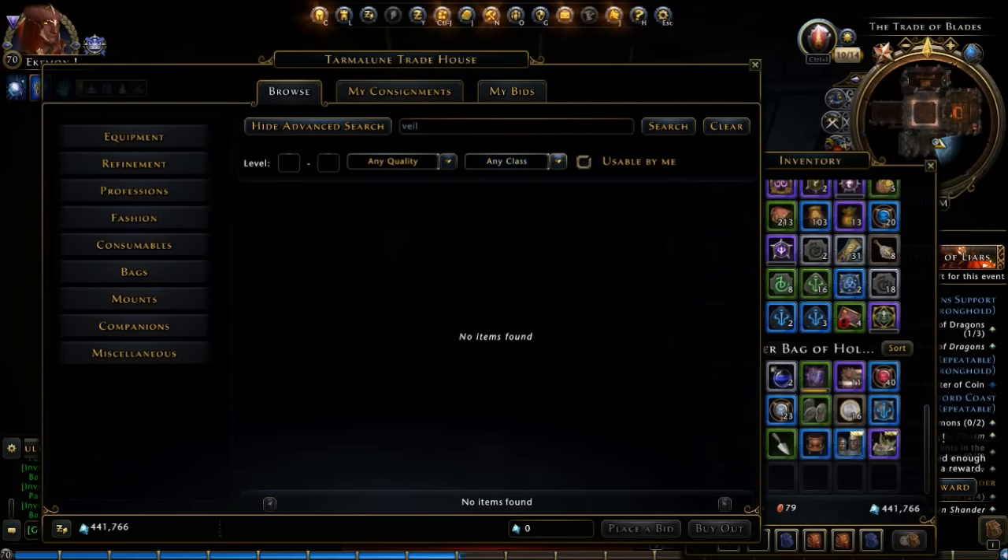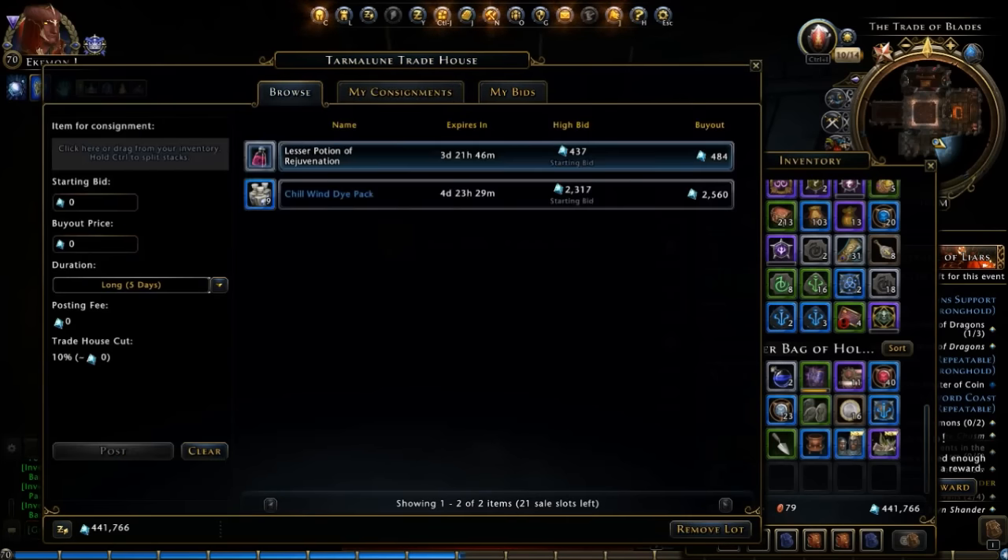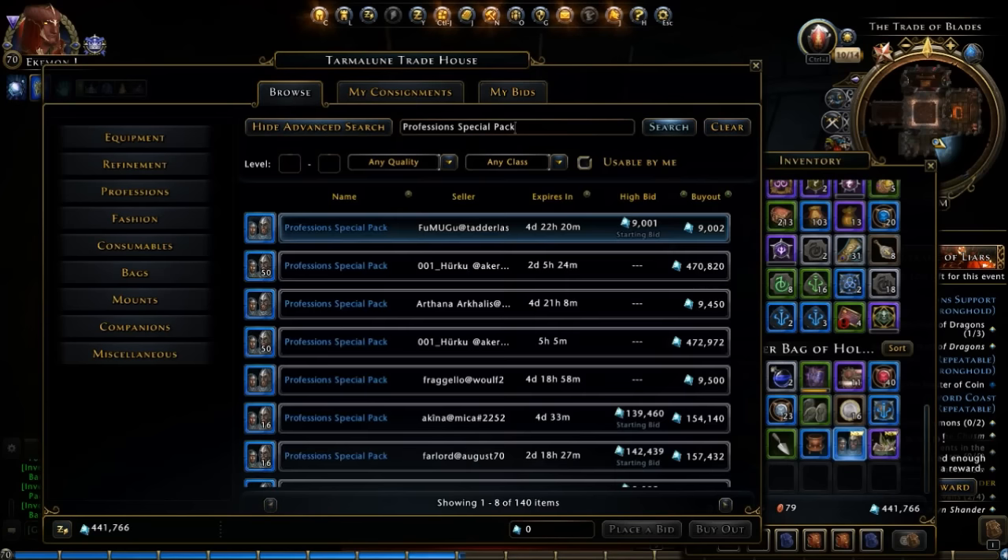All right, let's see what this stuff is worth this week. We can run over here and check it in the browser. We have Profession Special Pack — we can get epic, rare, or uncommon profession assets and items. Let's see how much this is worth. Drumroll. Okay, so about 9,000 Astral Diamonds.